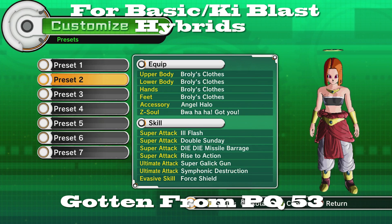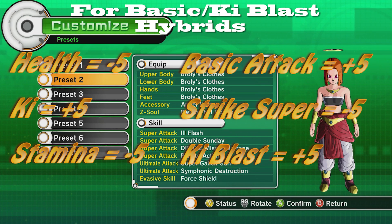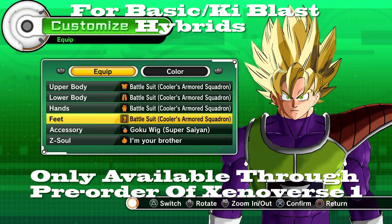Coming in at number nine we have Broly's Clothes. This used to be really great for strikers, giving plus five arrows into all the moves you need except for ki blast, but now it's good for ki blasters and basic attackers — so it's kind of a hybrid clothes set now. It has minus five in health, plus five in ki, minus five in stamina, plus five in basic, minus five in strike, and plus five in ki blast supers. I really like the pants, gloves, and shoes but not really the top. This will be really good for ki blasters.